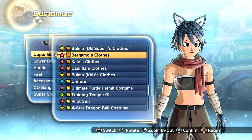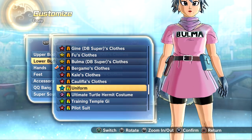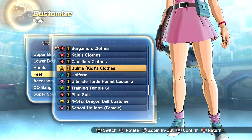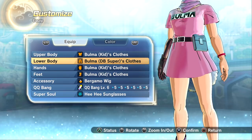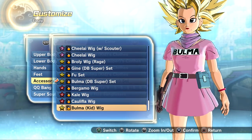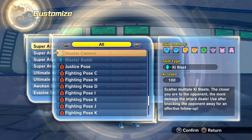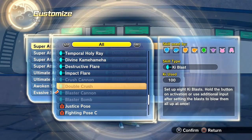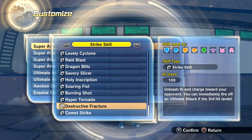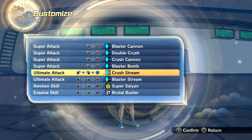Kid Bulma's costume — to get a better look — she doesn't have any pants, which is really weird. They just gave her DB Super clothes. I don't know why they made it like that, they could have at least had underwear or something. Anyway, let's get into all the skills. We have all the skills unlocked — Impact Flare, Crush Cannon, Double Crush, Blaster Cannon, and Blaster Bomb are all your new super ki blast skills. There's only one strike skill: Comet Strike — it's literally a strike in the title, so that's one of Gogeta's skills.